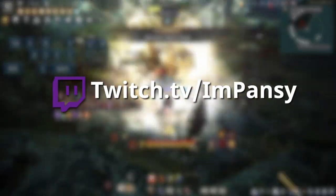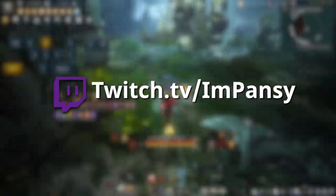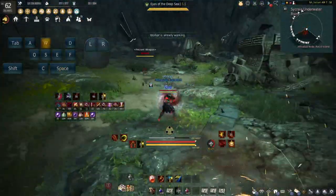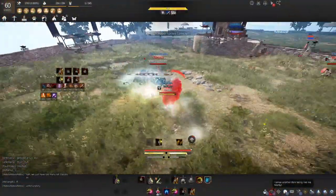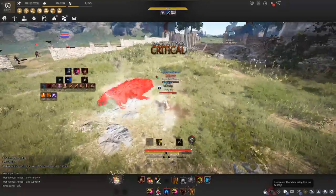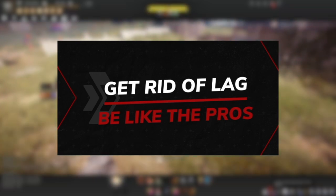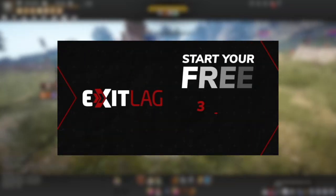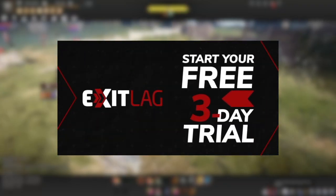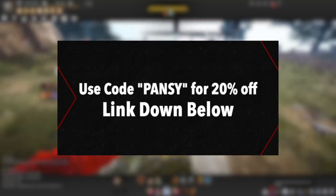Check me out at twitch.tv slash I'm Pansy — I stream three days a week right now, and feel free to drop by. BDO is an action combat game, so your FPS and your latency play a big factor. That's why I use ExitLag to reduce my ping from 120 all the way down to 68 to 70. It's stable and it works great for me. The link is in the description, there's a free 3-day trial, and if you like it, use the code Pansy for 20% off.